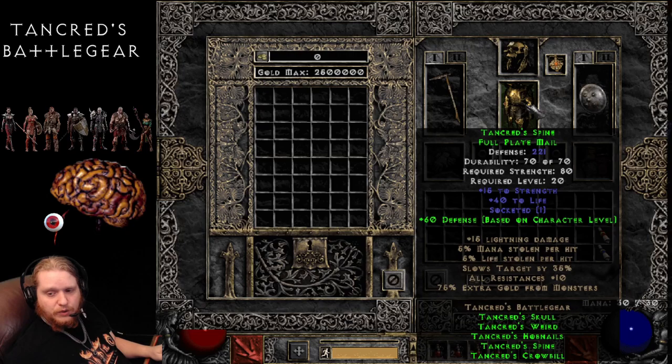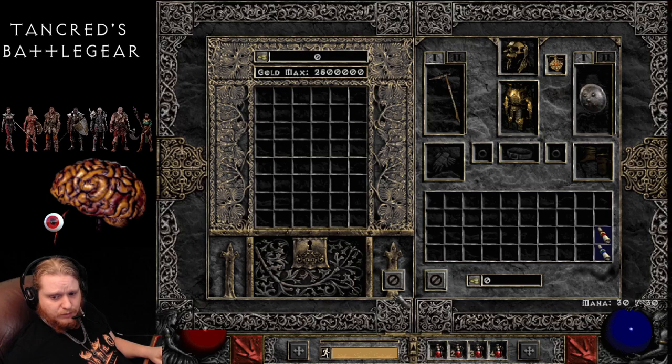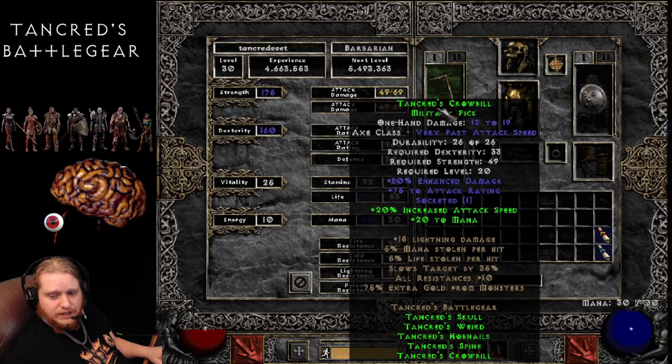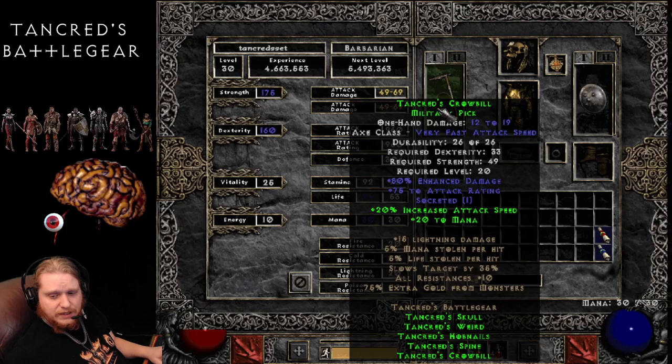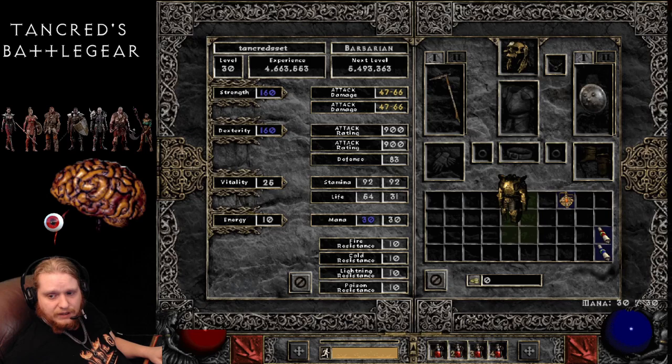You also have to look at each one of the individual green stats. For instance, if you put on the armor, you're getting defense based on character level, which is plus 2 per character level. The Helmet gets all resistances 10. The Tankred's Crowbill gets 20% increased attack speed and 20 to mana. Tankred's Weird gets 60 to attack rating and 78% chance of better magic items. And we also have the boots — Tankred's Hobnails — with 30% faster run/walk on them.